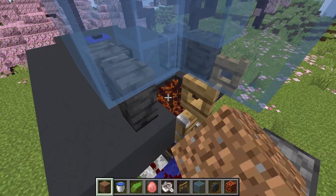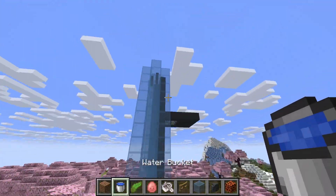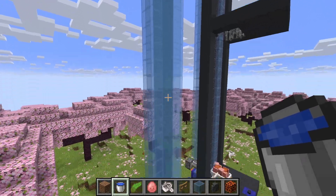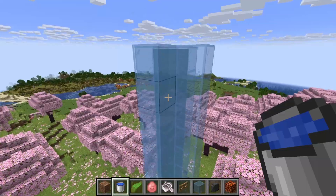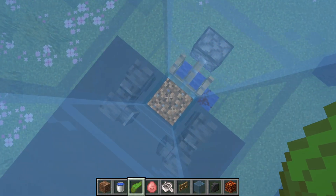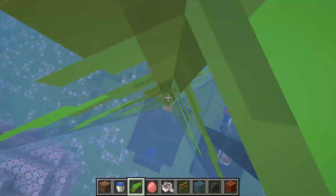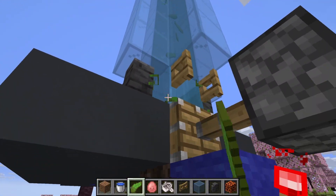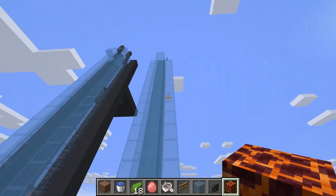Now we've got to get the bubble column working, so we're going to actually break this magma block for now and replace it with dirt. We're going to go all the way up to the top of this. We put the water bucket on top, and then it's going to fill this whole entire spot with water. But we need to make all of this water source blocks. So we actually need to go all the way down to the bottom of it, and we're going to place some kelp at the bottom. We're going to build all the way up to the top with the kelp like this. Then you can go all the way back down to the bottom and just break it right here. You can then replace this dirt block with the magma block. Now you've got the working bubble column.